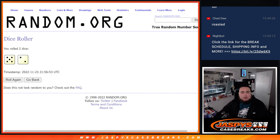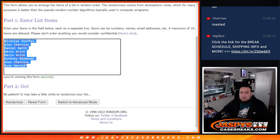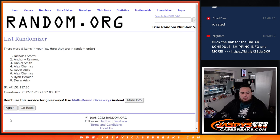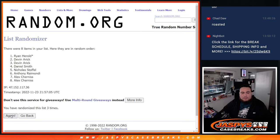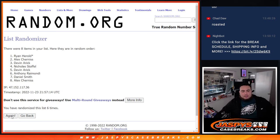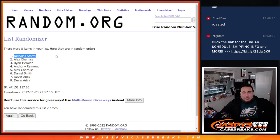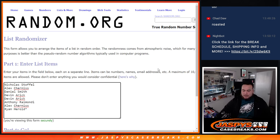Alright, here we go guys, good luck! Dice roll — we got a five and a two, seven times. So the top two at position seven get free spots. Counting down... one, two, three, four, five, six, seven — and boom! Seven times five equals... Nicholas and Alex, congratulations! You guys got extra free spots.